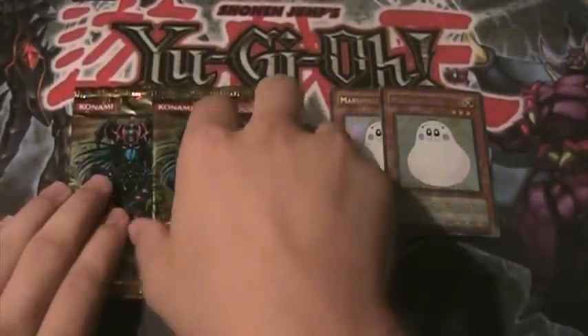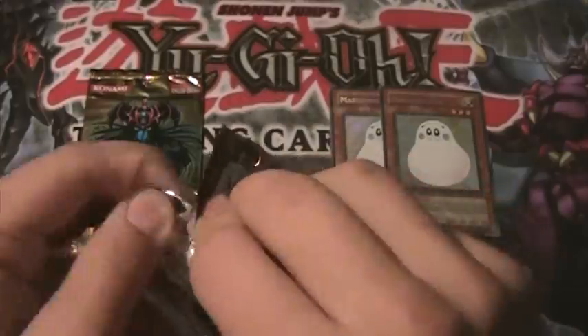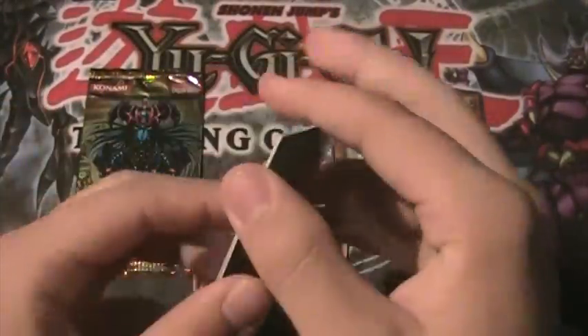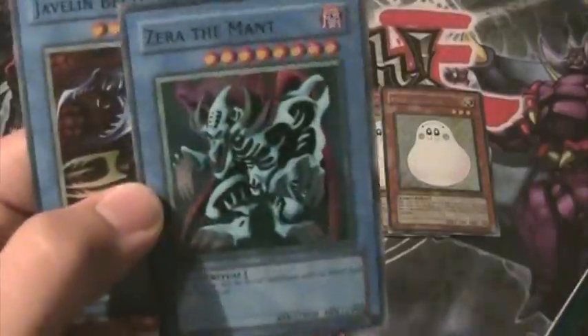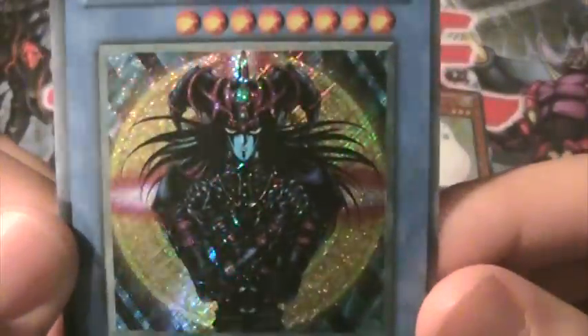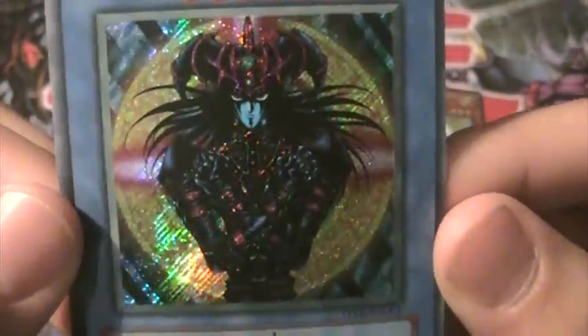Alright, and now for my third pack — come on, Magician of Black Chaos! There's Zera Ritual, and there's a Zera the Man — pretty cool. I remember using that card back in the old games. Alright, first secret — yeah, there he is, Magician of Black Chaos! Freaking awesome, look at that picture and that art. Coolest guy ever right there.